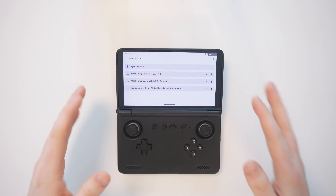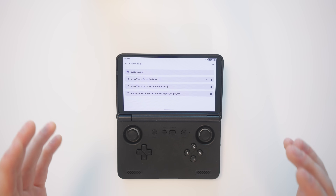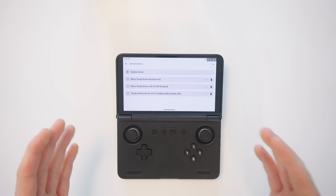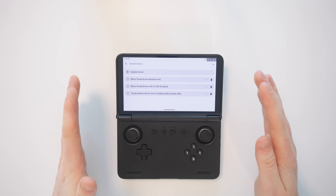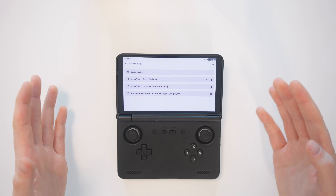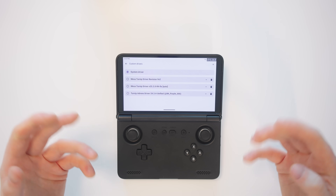This is huge. Those of us with Snapdragon devices know how literally game-changing turnip drivers can be. Turnip drivers can be the difference between a game chugging along at 15 frames per second or soaring at a perfectly smooth 60. There are many drivers available, and with enough experimentation, you can be sure to find one that works well with whatever device you have and whatever game you're trying to run.